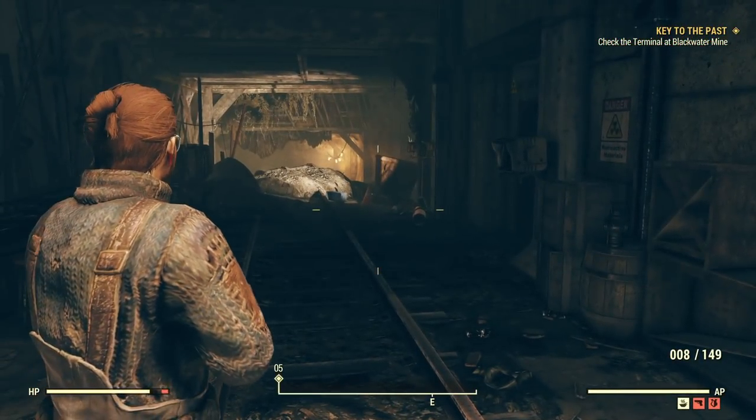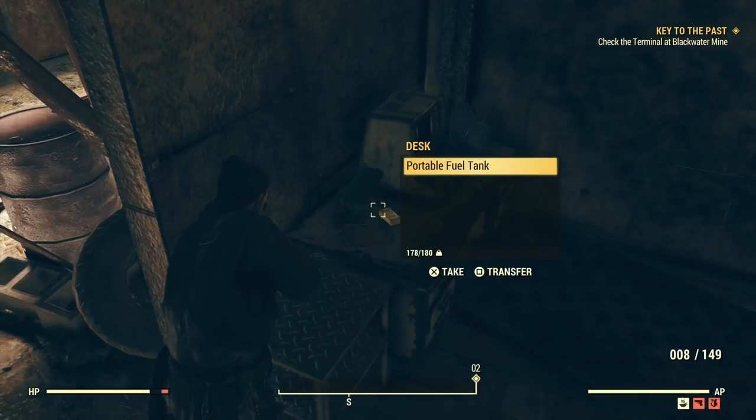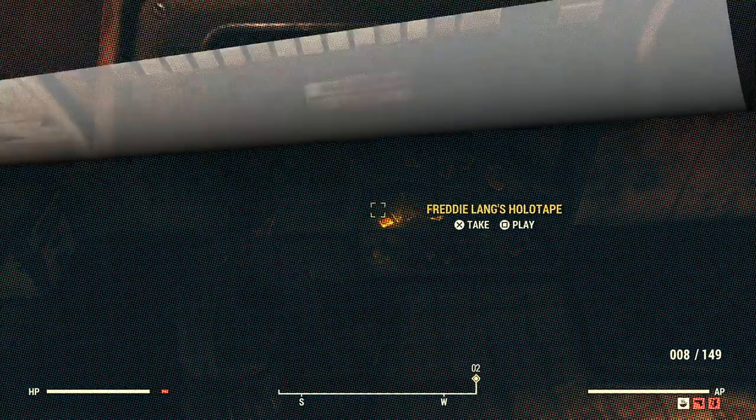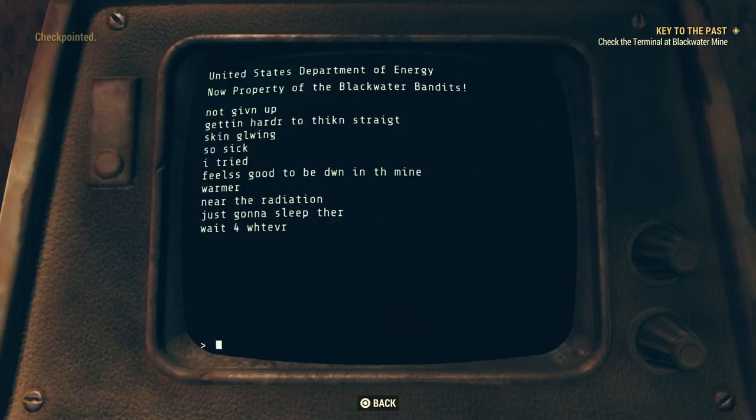As soon as you come in that mine door, on the left there's a terminal - you want to access that terminal over here. There's a holotape if you want it, otherwise access the terminal and as soon as you select the first option, the mission updates. Next: find the bandits' key fragment.